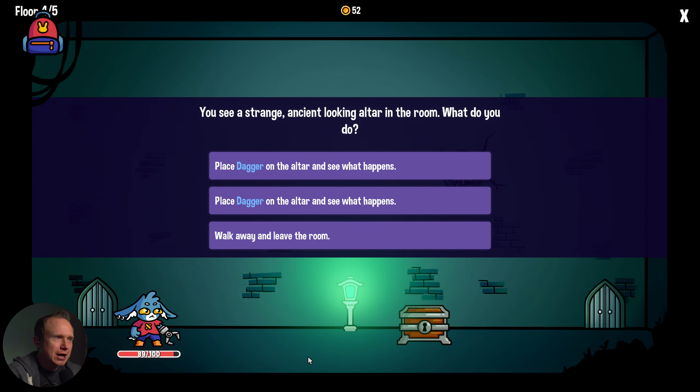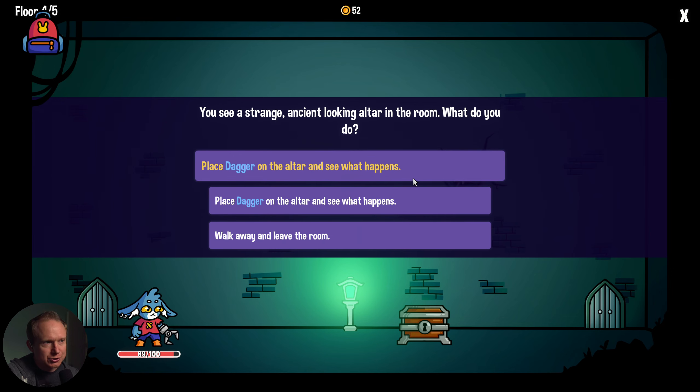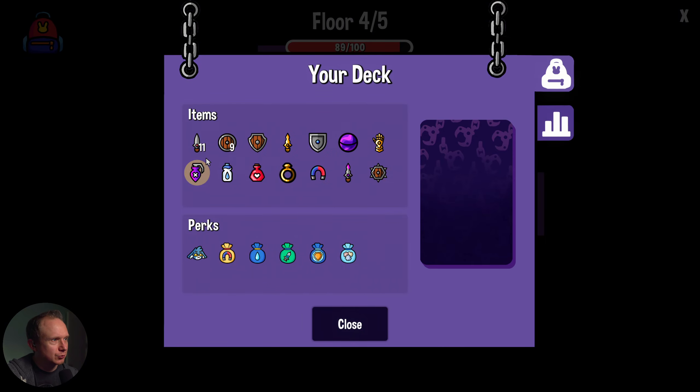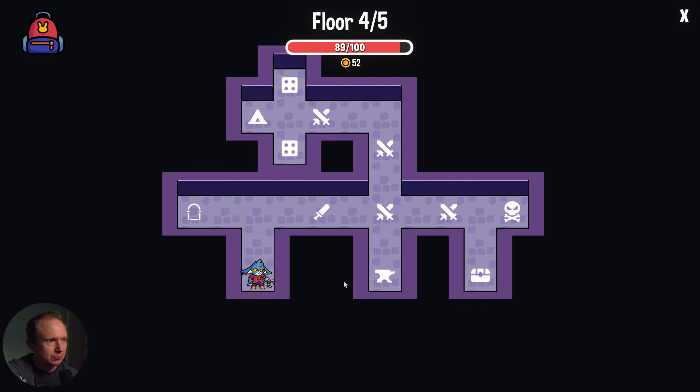See a strange ancient-looking altar in the room — what do you do? Place the dagger on the altar and see what happens, or walk away? Between these two choices I like the first one. My dagger was duplicated — we just got an extra dagger. I don't think I like that very much, but that's okay.